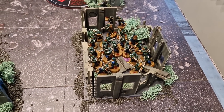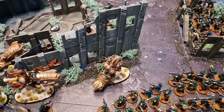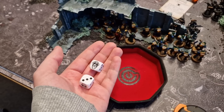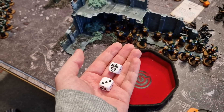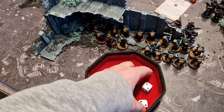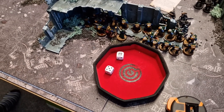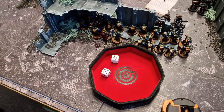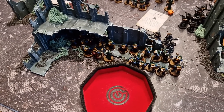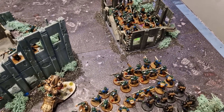Guard shooting phase begins: infantry squads without Castellan support fire Melter Guns and Flamers into the Shield Captain, hitting on fours due to his minus one to hit. Two Melter Guns fire, two Flamers cause two wounds at AP minus one. The big bullshit banner squads then fire Grenade Launchers, negating his Feel No Pain — dealing a combined four wounds to the captain in total.